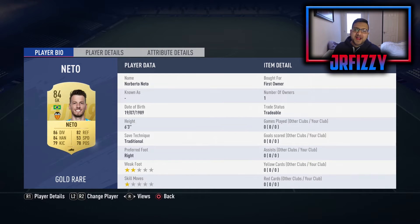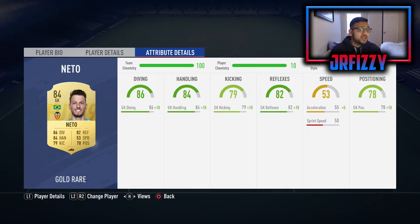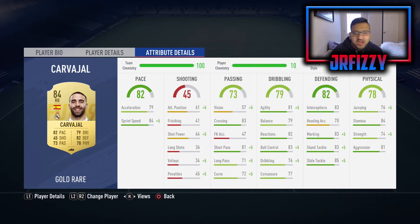The first player - obviously we start with the goalkeeper, the man between the sticks - and that is Neto, the Brazilian from Valencia. He's a good keeper, six foot three, traditional safe techniques, right footed. I always like my keepers right footed. He goes for about 4.5 to 5k - these are all weekend league prices. I always use Basic on all my keepers. With the Basic chemistry style he goes up to 96 diving, 94 handling, 99 kicking, 92 reflexes, and goalkeeper positioning goes to 88.